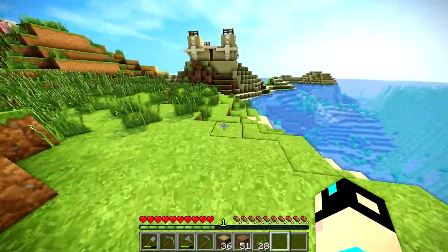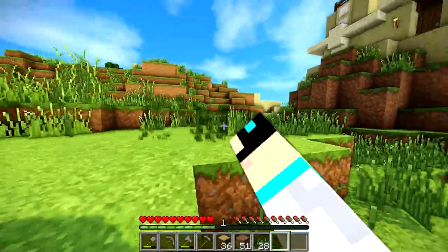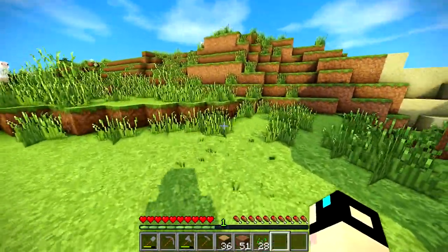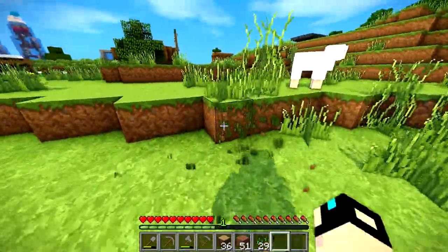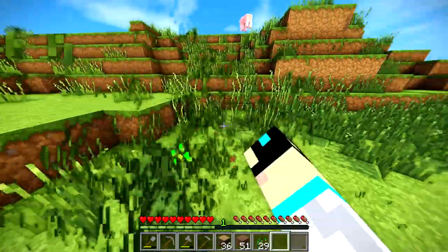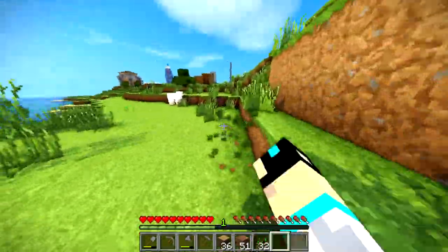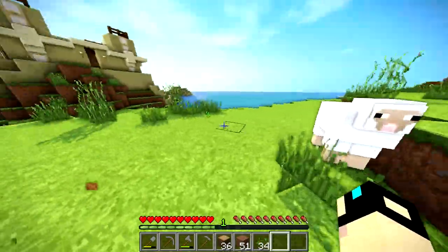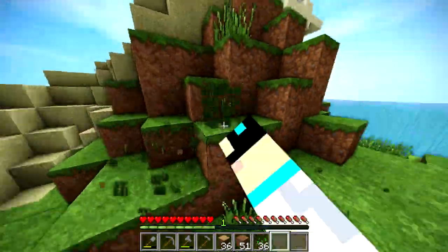Another cool trick is to go on the layer below the grass — if you're scared about breaking the ground, just hold your break button down and get a lot of seeds that way. Hopefully we can get 64 here pretty soon. I don't think it should be too much longer.